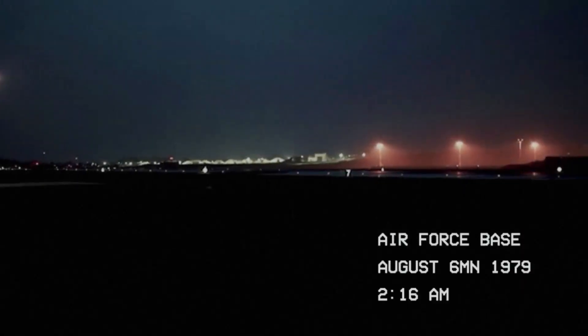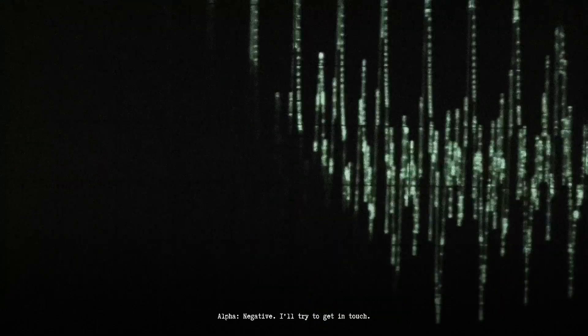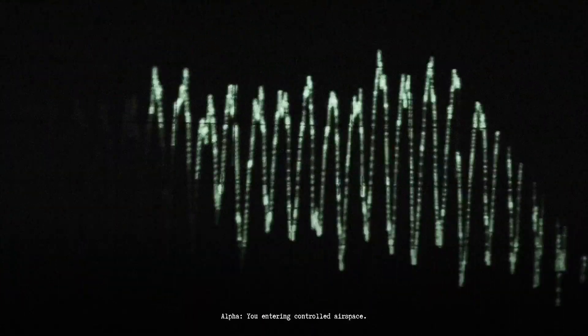Air Force Base, 1979. This is Alpha — we have an unidentified object at 270 degrees. Twenty miles, moving fast. Do you copy? Over. Alpha, is that a meteor? Negative. I'll try to get a lock. You are entering controlled airspace — what are your intentions?